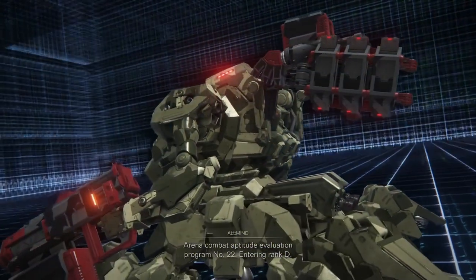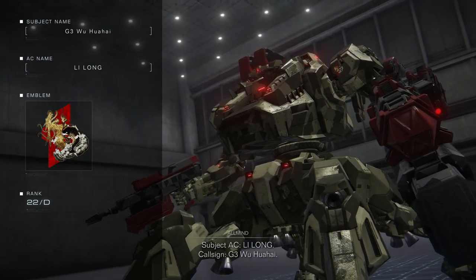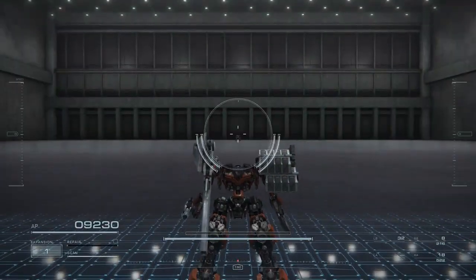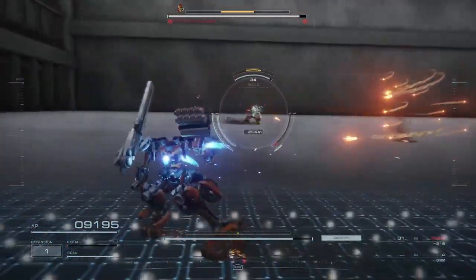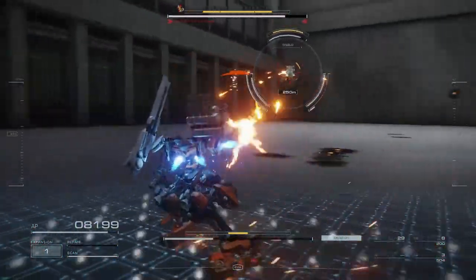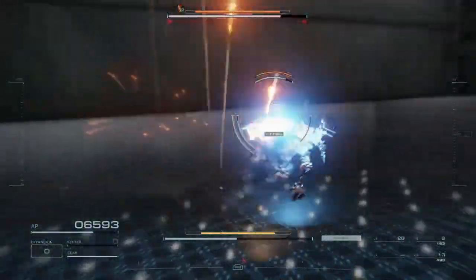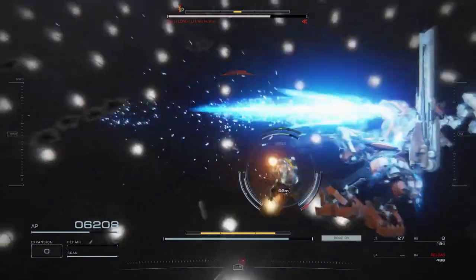Arena combat aptitude evaluation program. He's a quad. Entering rank D. And before you ask, no, I'm not planning on playing PvP. Call sign Gun 3 Wu-Hu-Hai. Commencing evaluation — let's see what you got, buddy. Main system activating combat mode. Oh, he had assault armor — well, two can play at that game. And fail. I'm on the wrong laser sword — this is not the one I thought it was. That's not good. Lost him. This is not going to end well.